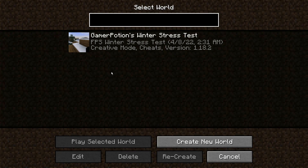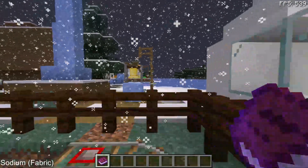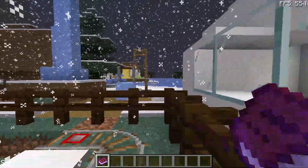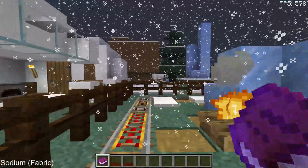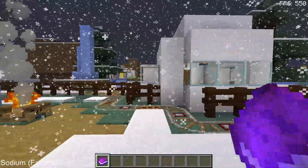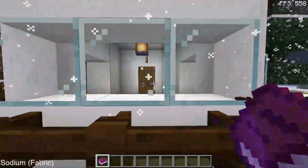Let's jump into the winter stress test map and see what kind of FPS we're getting with Sodium on the Fabric mod loader on version 1.18.2. We are now inside the game running Sodium on version 1.18.2 on the Fabric mod loader, and as you can see on the top right corner I have an FPS counter there. I'm getting on average 550 FPS - it jumps up to 580 and lowers to 520, but on average close to 550 FPS.